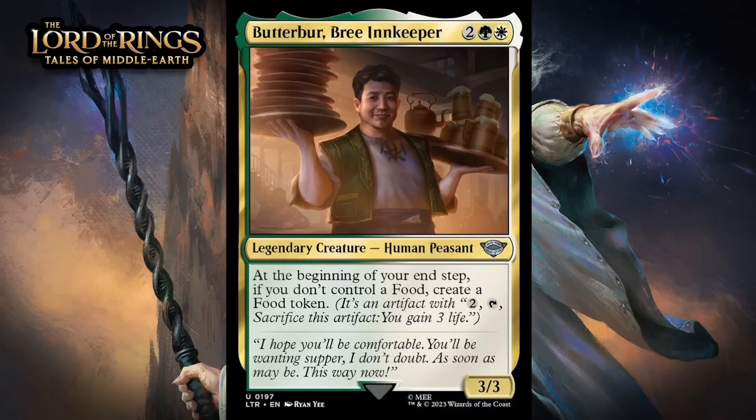Next up, it's Butterbur, Bree Innkeeper, which for two generic, a green and a white, is a 3/3 legendary human peasant at uncommon. At the beginning of your end step, if you don't control a food, create a food. Green-white is about food tokens, as this signpost uncommon shows. The stats here aren't very good, but being able to get a food token anytime you don't have one seems pretty nice, especially if you have something to sacrifice it to every turn. You can also just sacrifice it to gain life every turn and get a new food every time, which is nice — giving this a C+.